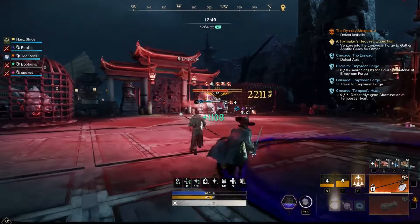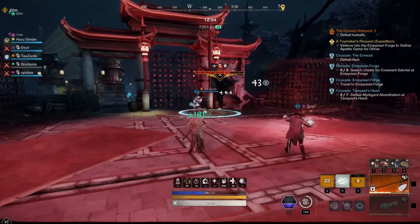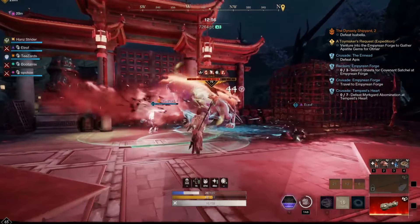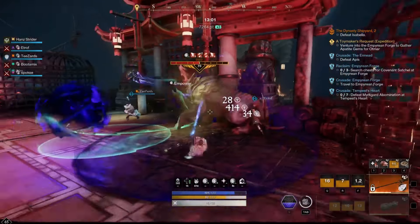The main combo will be to use Sacred Ground and Beacon on the tank, switch to the Void Gauntlet and use Oblivion, Scream and Tether, and then switch to the Life Staff and light attack from a distance.